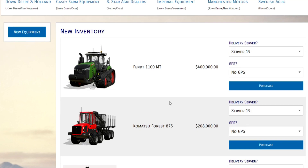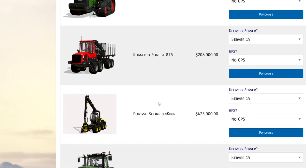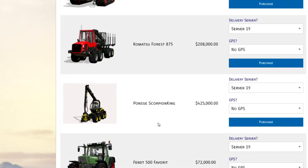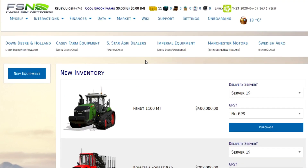In the future there are plans to bring in the ability to trade in your existing equipment, and with that those dealers will be able to turn around and sell that used equipment to other players. This is going to create a whole other dealership meta world where you can buy equipment, trade in your equipment, buy used equipment — all kinds of options. This is just an absolutely incredible job by Hans adding yet another feature to the FSN. Thank you very much for watching, I hope you enjoyed this video, and get out there and buy some equipment!